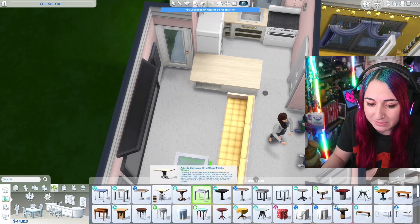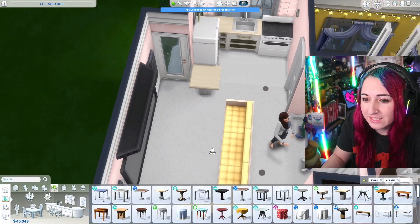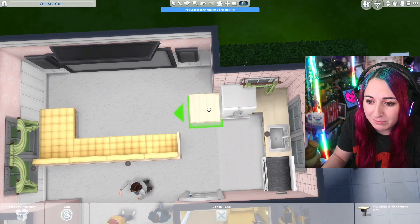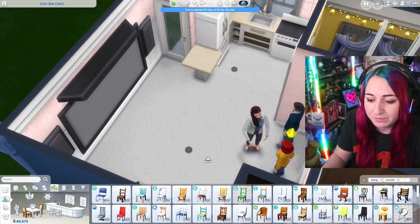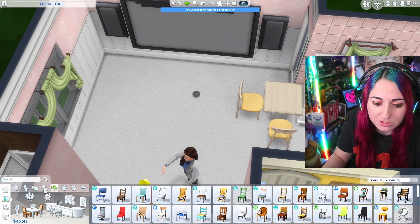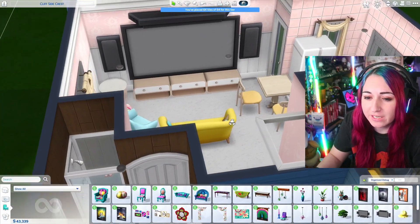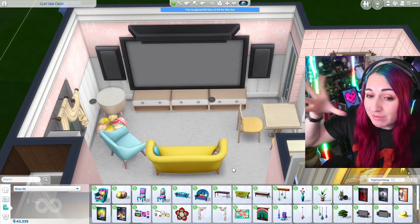We'll do a really tiny two-person table — everyone else just eats wherever. As much as I want sectionals, I'm going to use a normal couch and a couple chairs because they fill the space better. I go with Dream Home Decorator furniture for color. The seating situation works — you can move the seats around, and while there's not a ton of seating, it is a tiny home movie theater and we're making it work. I'm really happy with the aesthetic of this room.